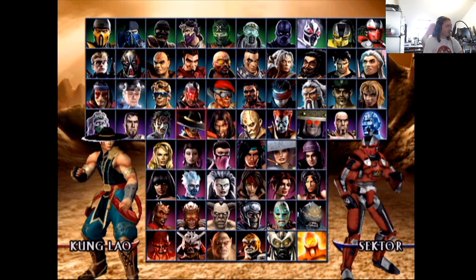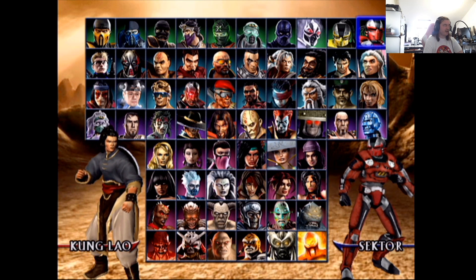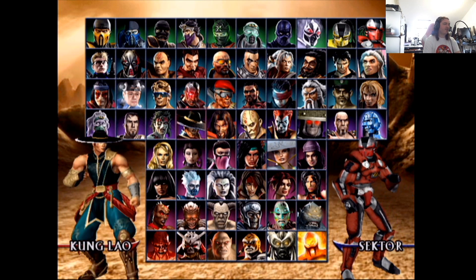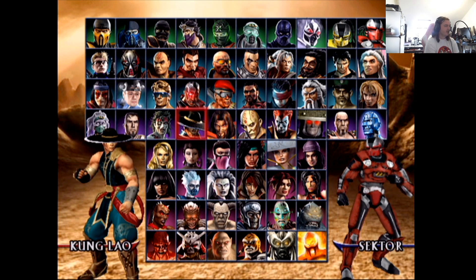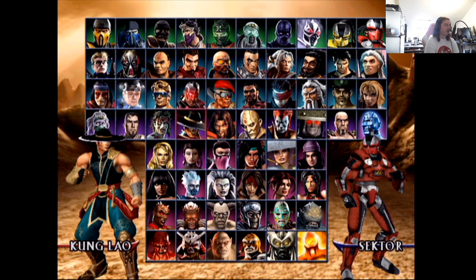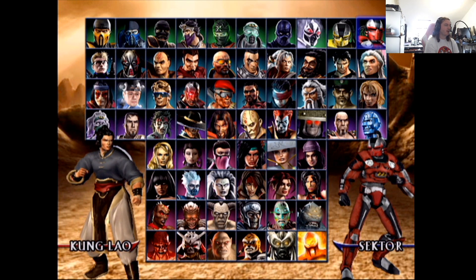Kung Lao — not a bad design, pretty decent. His alt is similar to Raiden without the hat. I prefer it when he has his hat on. The hatted version with a more classic look gets a solid eight — that's how I imagine Kung Lao to look. Most of his designs are pretty good. The second one without the hat is probably a five — it works better on Raiden.